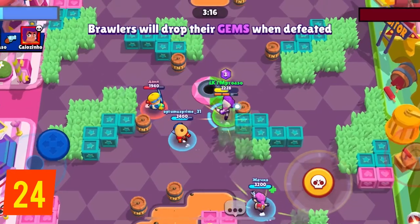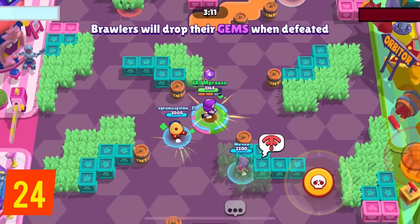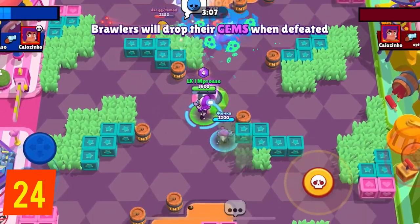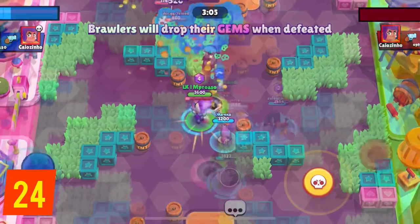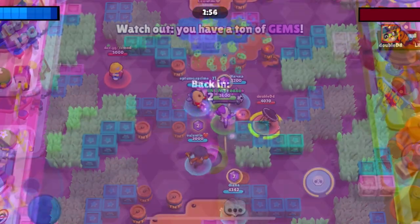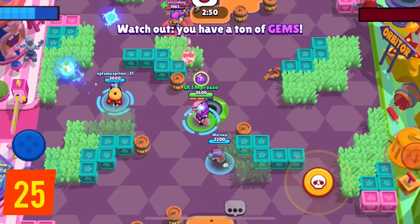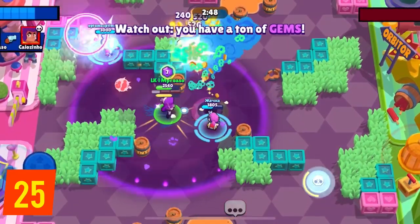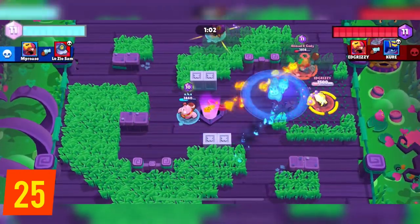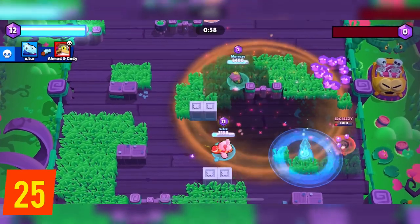When you're playing Gem Grab, please have a gem carrier. At low and mid levels, it doesn't matter who it is — just have someone who picks up all the gems for the team, because that way the enemies have to knock out one specific brawler instead of any brawler on your team to stop the countdown. Also, gems spawn every 7 seconds. So if you're 2 or fewer gems down when the countdown starts, you can stop it by simply taking control of the center and grabbing 1 or 2 gems. Don't rush the enemies if you don't need to.